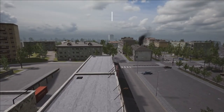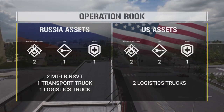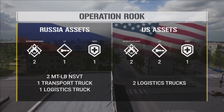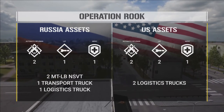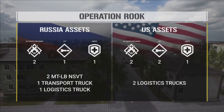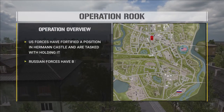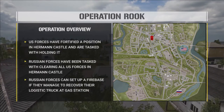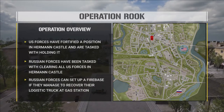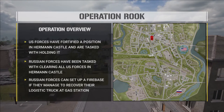You can see the overview of the operation including assets: how many LAT kits, how many medics each team gets, and how many armor pieces and vehicles. The U.S. has two logistical trucks for supplying and building their FOB. The militia will have two MTLBs — one transport and one logistics truck. The U.S. is strong-pointed in a castle on the eastern side of Narva and is tasked with defending that FOB. Russia has to eliminate the FOB, attacking from the south starting from Russia Main, with a secondary objective to rescue a logistics truck in the center of the map — if successful, they unlock mortar capability.